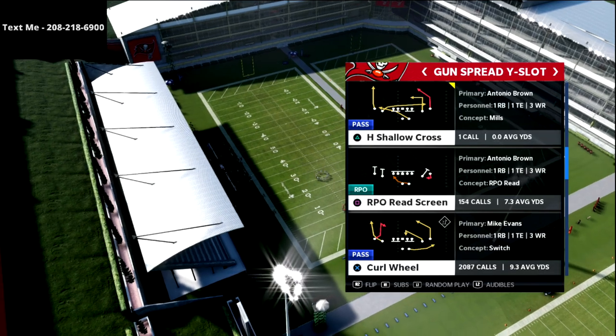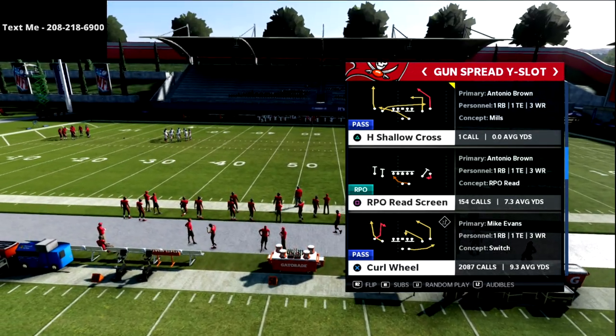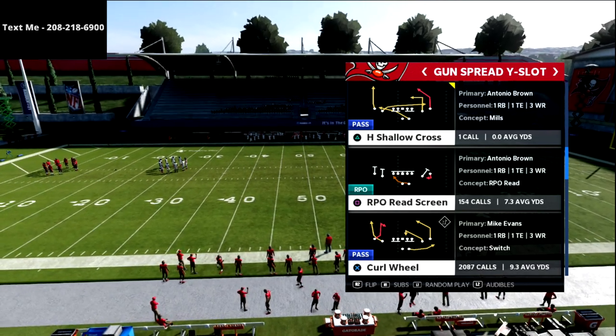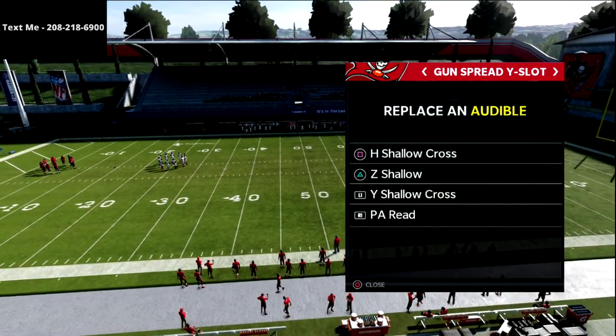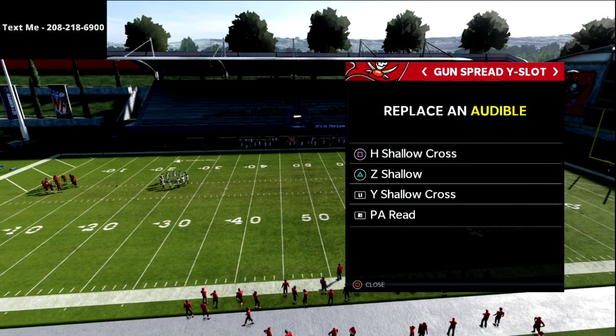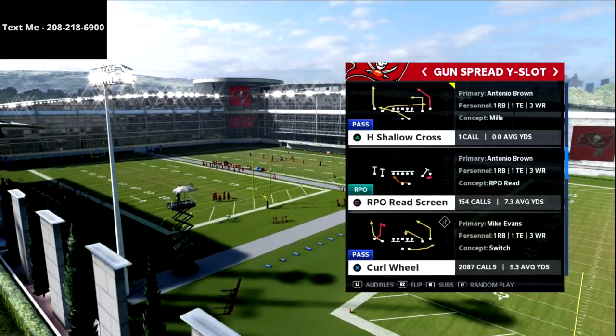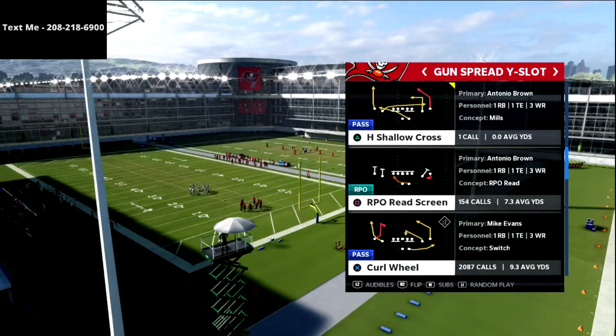Now in this video, we're talking specifically about man-to-man coverage with the shallow crossing concept. If you take a look here at this top screen, it says H shallow cross. These are my audibles. I've got all kinds of different shallow crossing plays to show you out of the Arizona Cardinals playbook. We're going to come out in the play curl wheel, but we're going to audible around to some of the other crossing concepts.